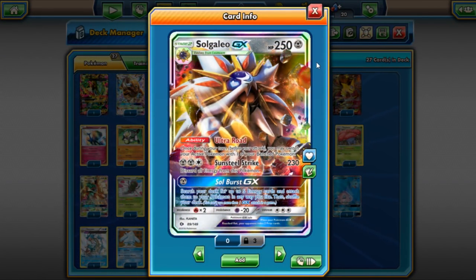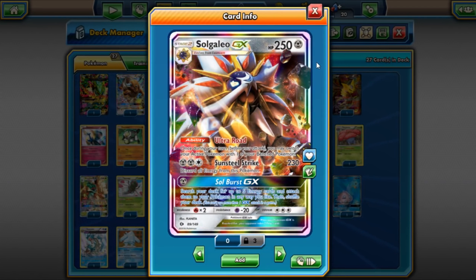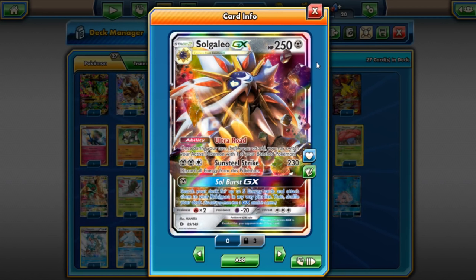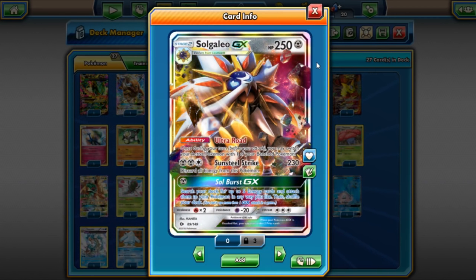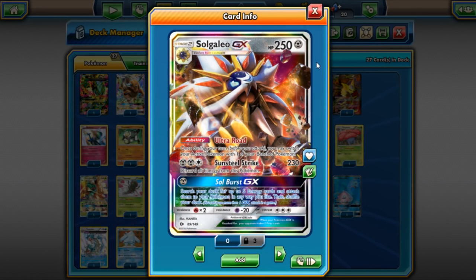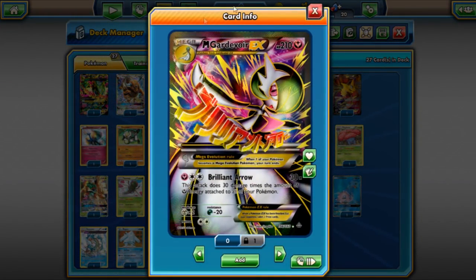Solgaleo is still doing its thing. Its best partner right now seems to be Lurantis. Solgaleo is still good — you can run it with Dark Ray, or with things that use a lot of energy like Lugia. But right now Solgaleo with Lurantis seems to be its best partner. Sun and Moon 2 — Guardians Rising — might change that.